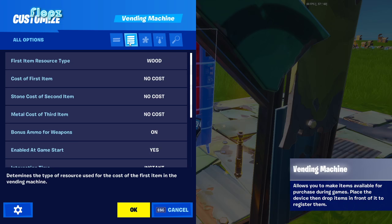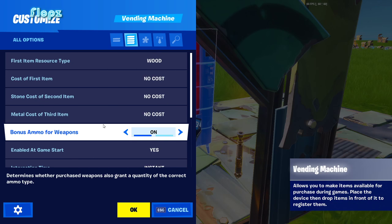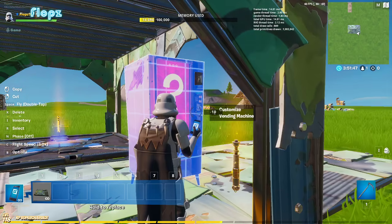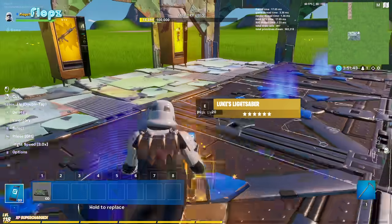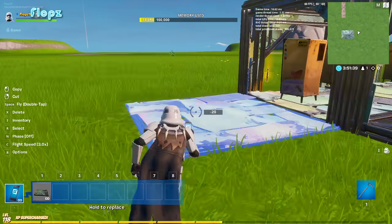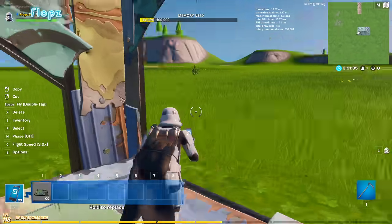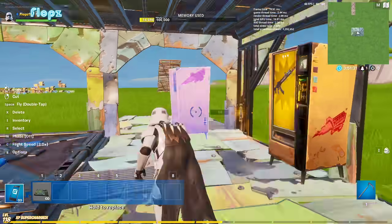Hopefully you guys will be able to get this to work — it's kind of complicated. As you can see, we have our lightsaber right here; they're in those chests. Hopefully you can find some way to keep those on your island. Thank you everybody for watching — be sure to subscribe and like if you want more content like this!